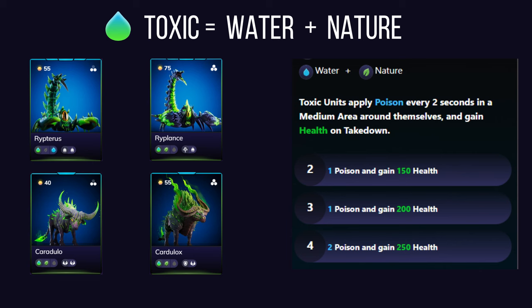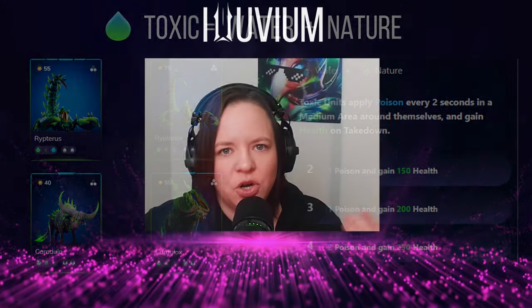Toxic affinity — a combination of nature and water — poisons and weakens enemies, reducing their damage output. Toxic alluvials apply poison to enemies in a medium area, dealing a percentage of the target's max health as pure damage over time, stacking up to five times. Once a toxic alluvial's poisons hit full stacks, it temporarily removes the target's ability to heal — this relentless damage over time can eliminate foes even after your toxic alluvial has died.